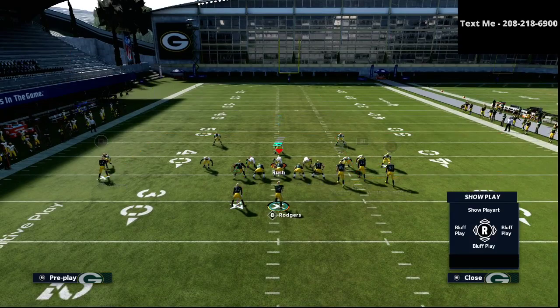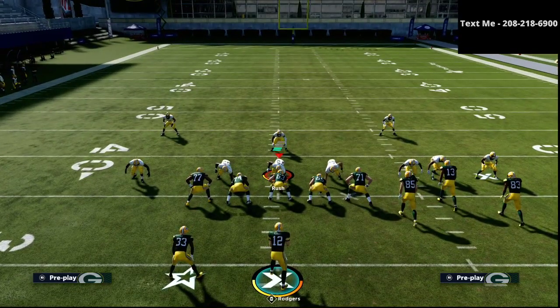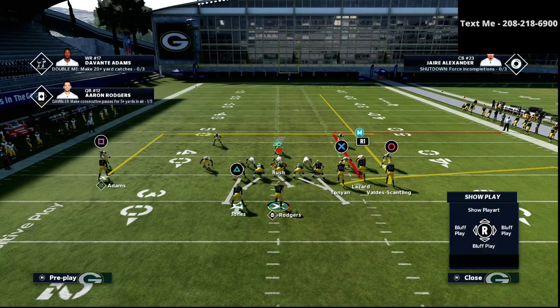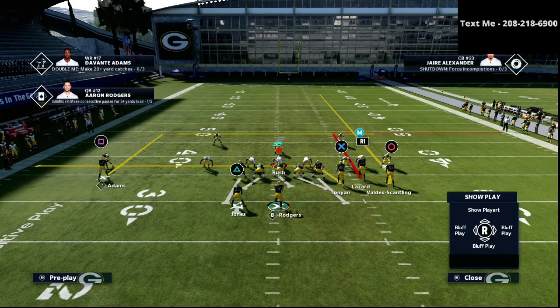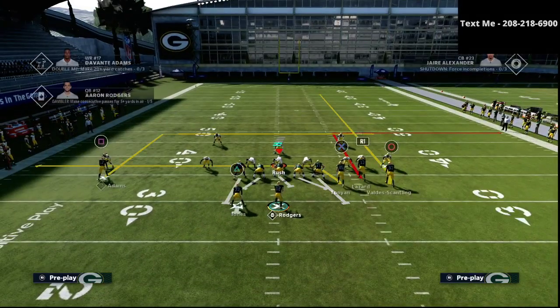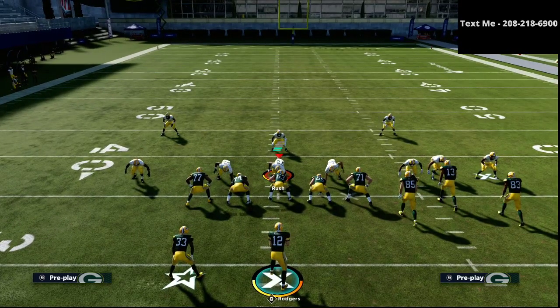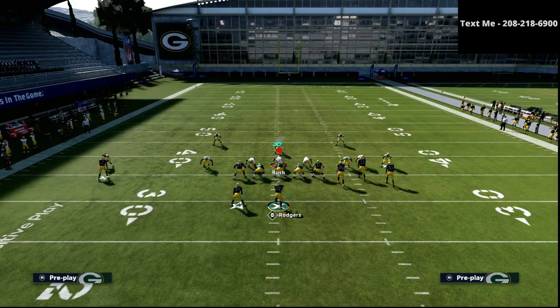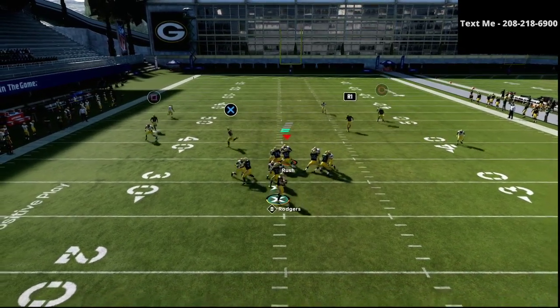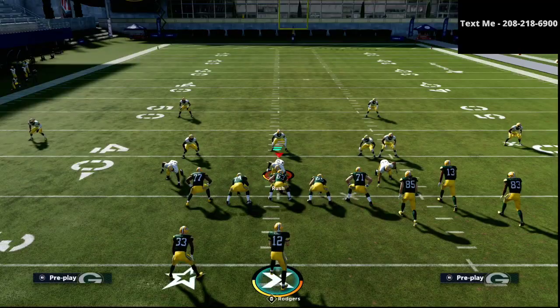The first thing we want to do is block our running back and slide protect away from the running back. As you can see, we've blocked our running back and we're going to slide protect our offensive line to the right side of the screen. Then we're going to take the X receiver and simply put him on a drag or an in route. Dreamy will oftentimes use an in route — in my personal opinion, a drag route works better. The in route gets better spacing against zone coverage; the drag works better against man. Either way, it works fine. With this added protection, you see a lot of space and opportunity to hit that out route on the right side of the screen.